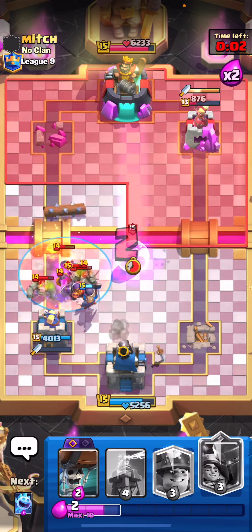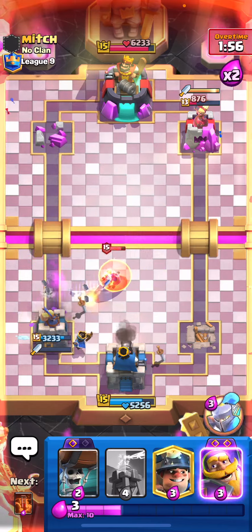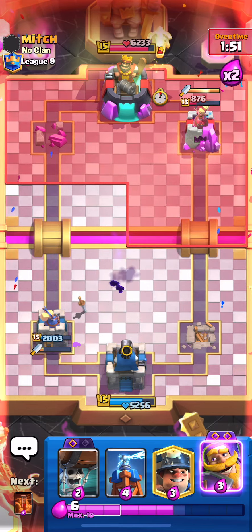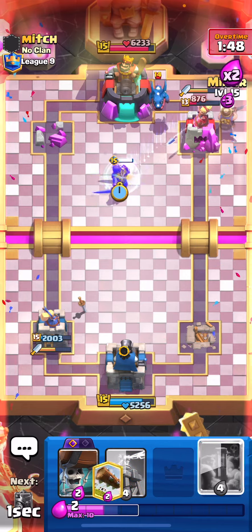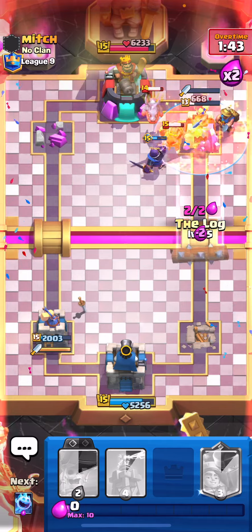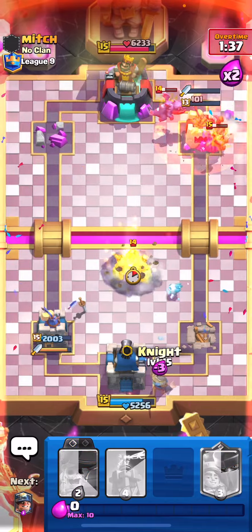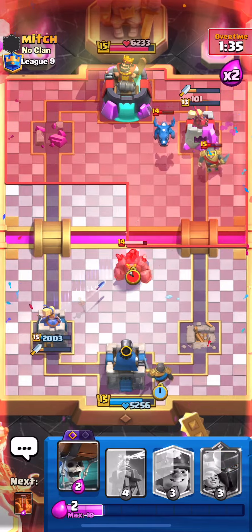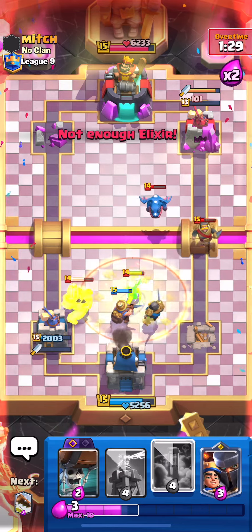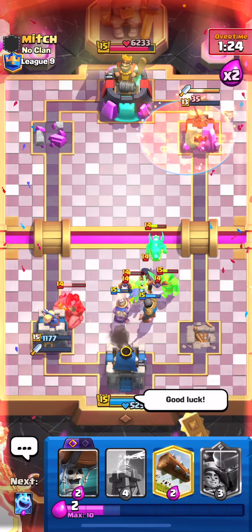Let's get an ice spirit and a knight down and then we could honestly just poison again because he has the night witch. Let's log and we just need that healer to go down - that was a really good evil wizard by him. The evil wizard is going to do some pretty good damage but we're going to be okay. Let's play the evil knight in the pocket, miner on the tower, and get the poison down - that should be game because it's going to be really hard for him to stop that miner since his Dagger Duchess is out of ammo. Good game!